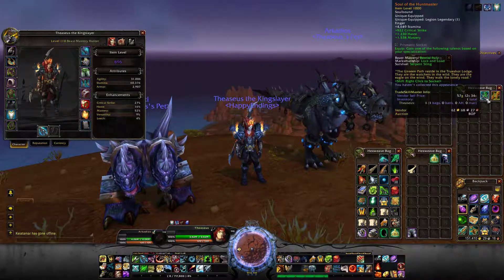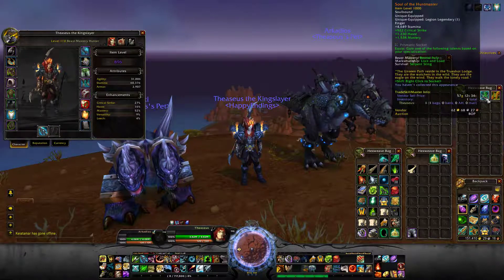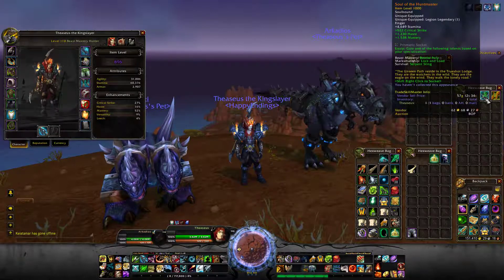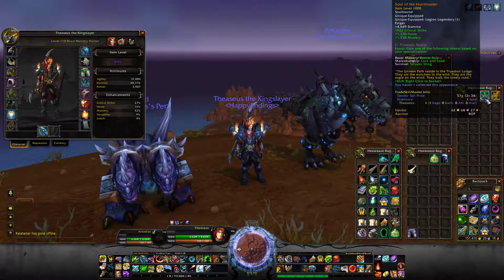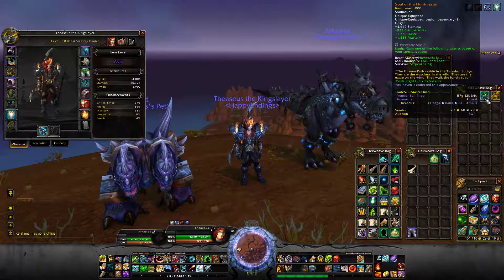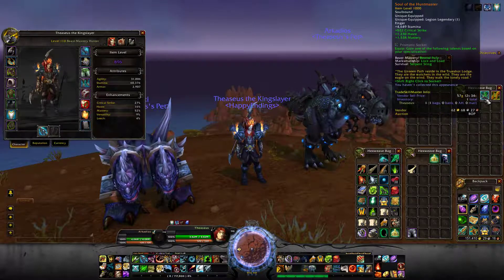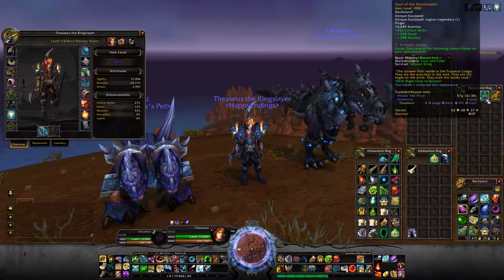Alright, let's take a look at what we can get out of this. It's a ring for your finger. Stamina, critical strike, haste, and mastery. You got a prismatic socket. I'm going to have to do a little bit of research and see what kind of gem works well with this beast of an item. Hopefully I can get something good in the auction house. If you guys can help me out in the comment section, please let me know.